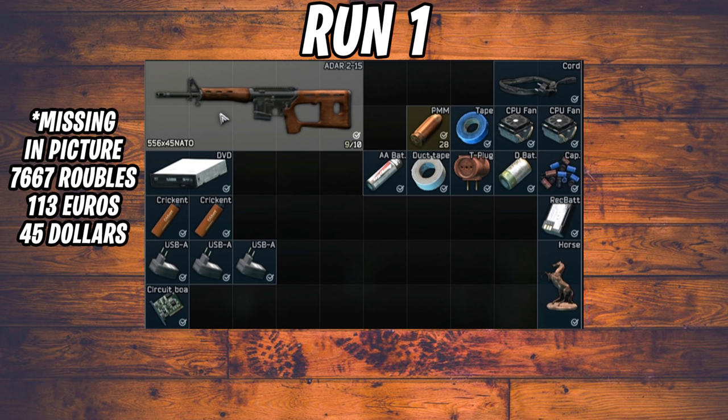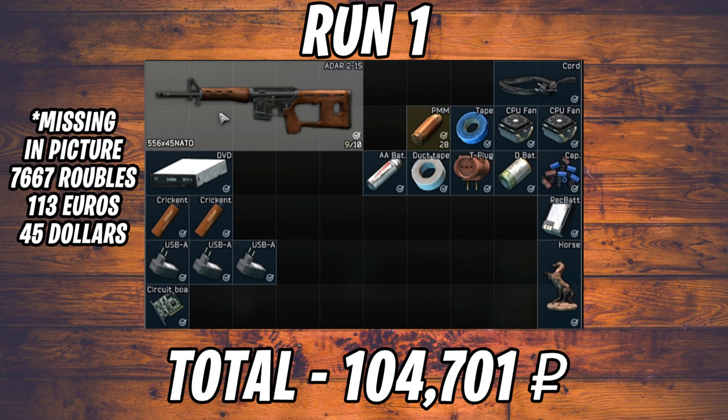Run number one: the biggest ticket item was probably the ADAR. We got 113 euros which was good, with honorable mentions to the circuit board and cord. But overall it was a lot of meh, and it got me kind of bummed out. The total value barely cracked 100,000 — it was 104,000 rubles.